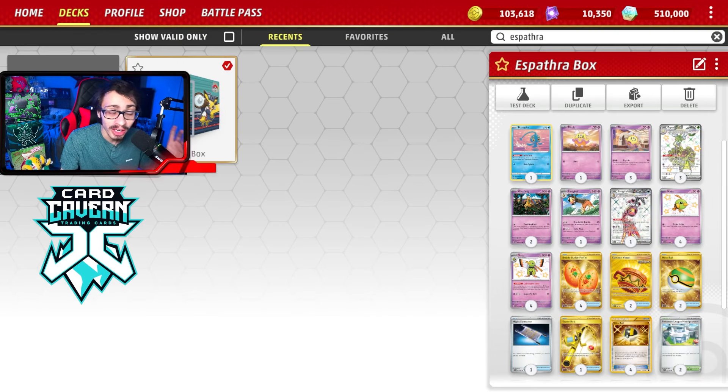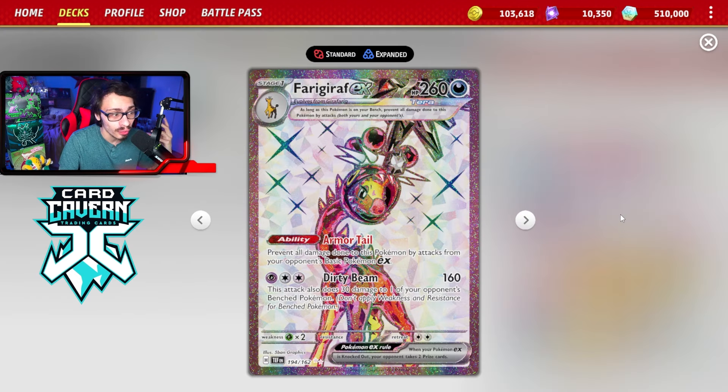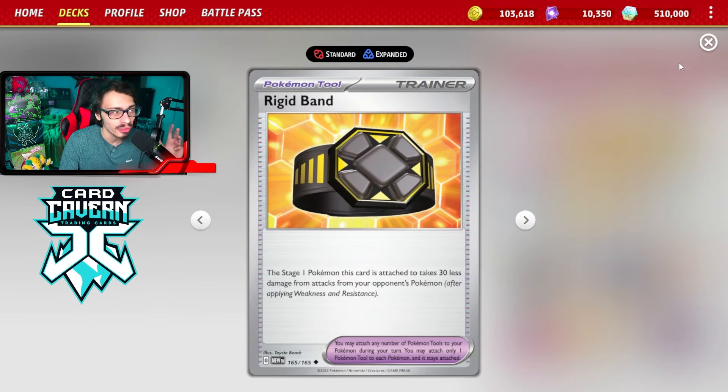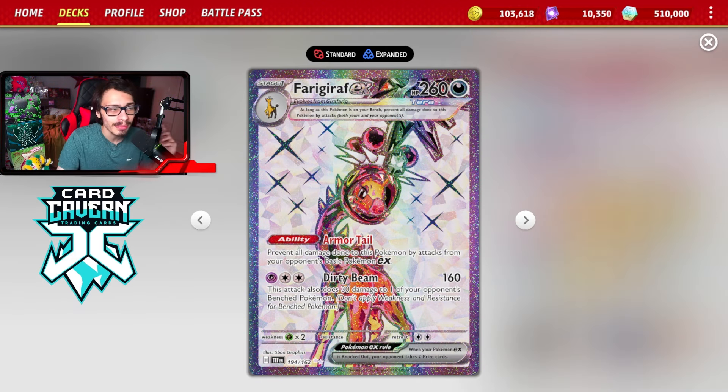There is one matchup I've found a way to fix — the Raging Bolt matchup. Espatra is insanely good into big basic turbo decks, but Raging Bolt is very difficult to beat because they can easily one-shot you. The best counter is Firigiraf — its ability Armor Tail means attacks used by your opponent's Basic Pokémon EX do nothing to Firigiraf, making it essentially immune to most of Raging Bolt's deck. The only Pokémon that can attack you are Flutter Mane and Sandy Shocks, and you can just knock those out with Dirty Beam.